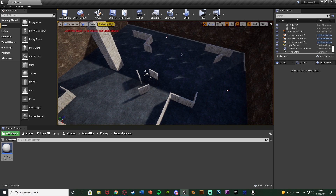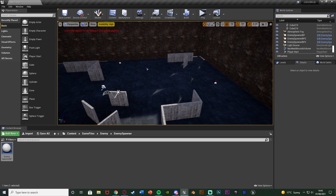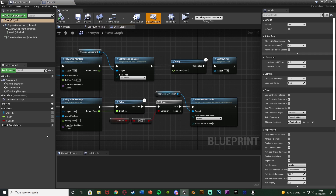I'll have three spawners here just to show it working as an example with plenty of enemies. You can customize this to make it work perfectly for your game. We also need to make sure the enemies can actually move, because right now they'll spawn in but not move. To fix that, go to the EnemyBP and under Pawn settings change Auto Possess AI from Placed in World to Placed in World or Spawned. Now when spawned they will be auto-possessed and can chase the player.